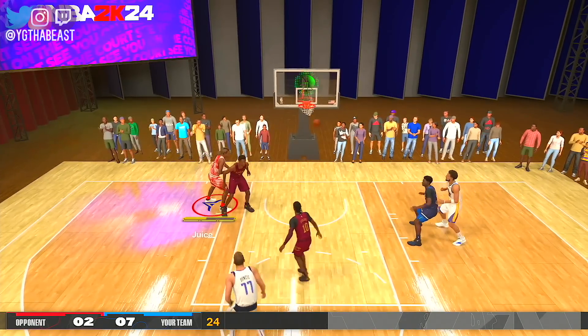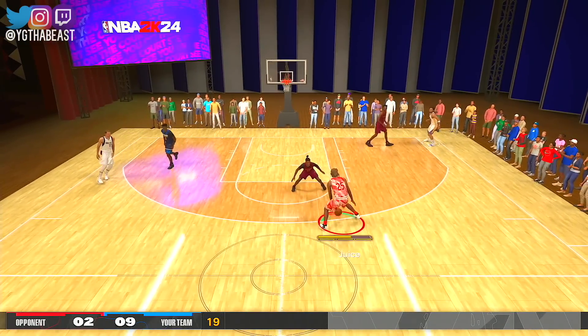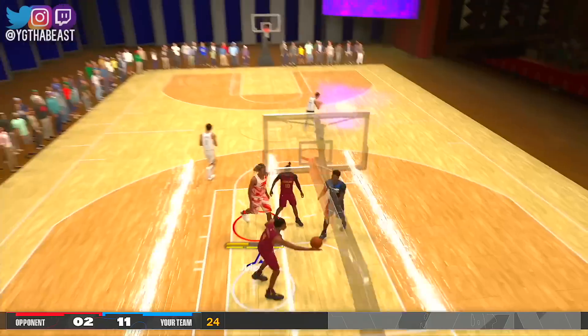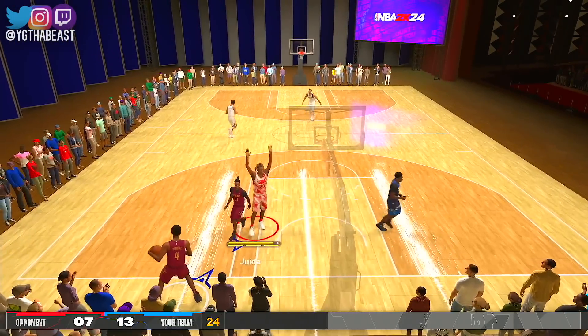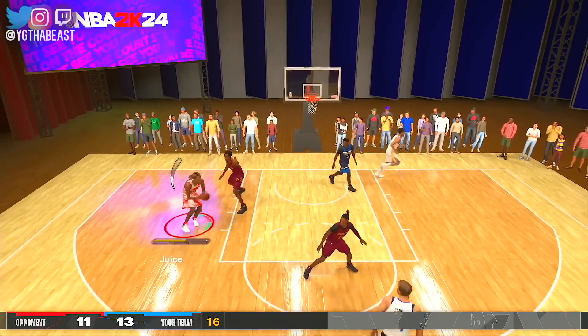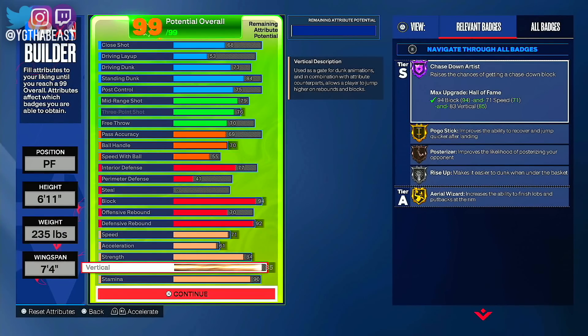We're pump-faking from the three-point line — look at that shot meter. Post moves are back. This might be on Rookie or Pro so take it with a grain of salt, but post moves are going to be a problem and mid-range is going to be a problem. I don't know how that was green but it is what it is. Power forward is going to be the best position for people who like to play Park, theater, and stage.